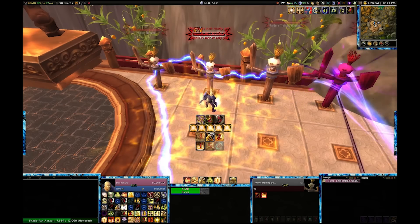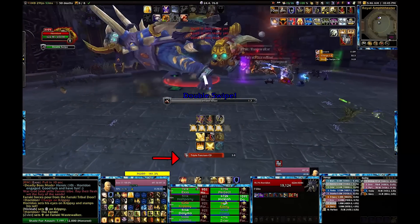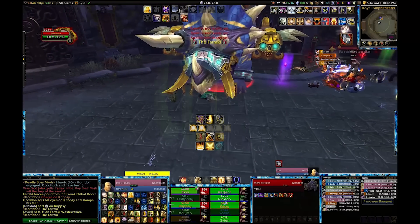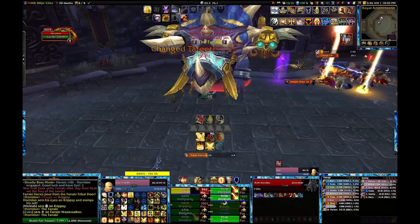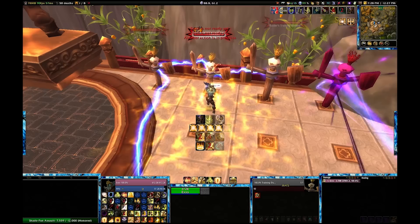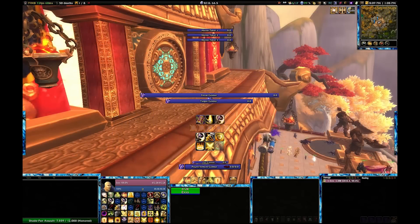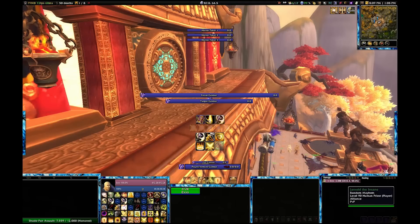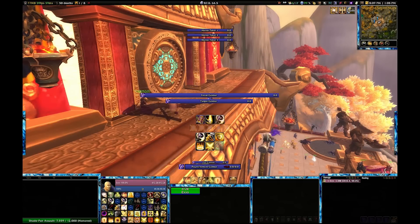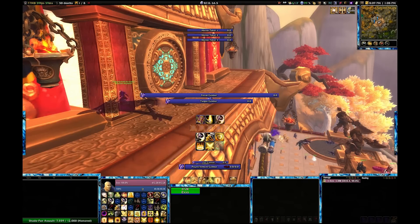Below that I have short-duration warnings for DBM — this is particularly important for tracking abilities that could crush me so I can effectively stop them. Right below that I have a list of my cooldowns and then my raid frames. Interrupts are important, and being able to clearly see when a cast is going off matters. I use the mod Cast Bars for this — a cast bar for my target as well as my focus target, made different lengths to differentiate the two.